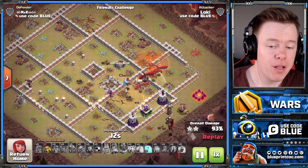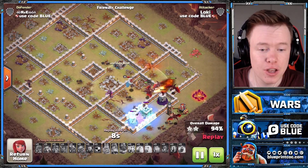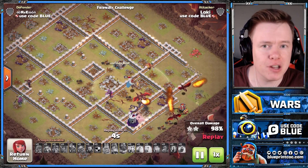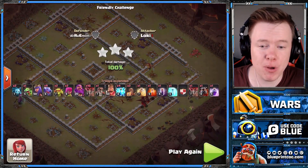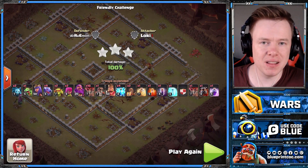Worth noting — no siege machine. Obviously at Town Hall 11 and Town Hall 10 you can bring a siege machine, but we didn't show it in these replays because you can't train it yourself. But if you're lucky enough to have higher level Town Halls in your clan, you can bring a siege machine — the Stone Slammer or the Blimp with this one — and this army goes to the next level.